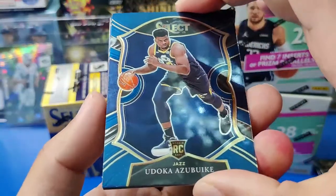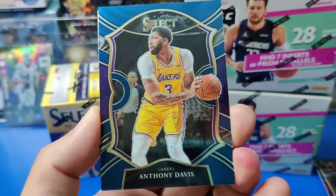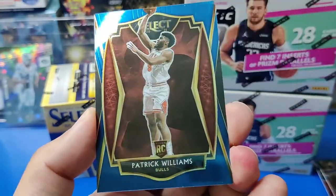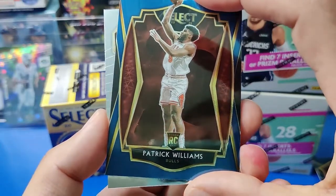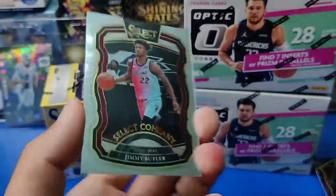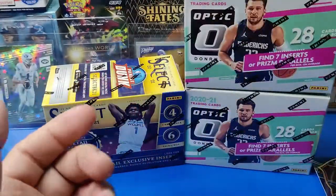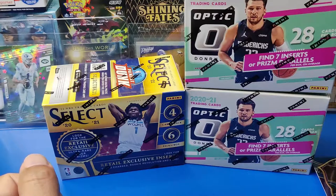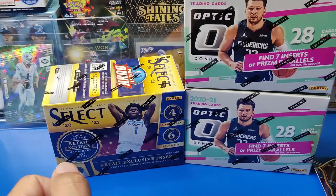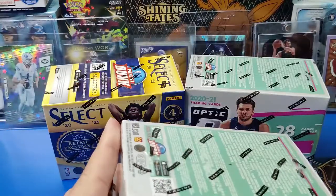Last pack: we have Azubuki, Anthony Davis, Patrick Williams — nice — and a Select Company insert with Jimmy Butler. So we did get gypped on one card — we only got 23 cards. Actually wait, James Wiseman — I forgot. So that makes it 24. My bad. We got four cards in the first pack — I pulled the James Wiseman out of the pack right away.